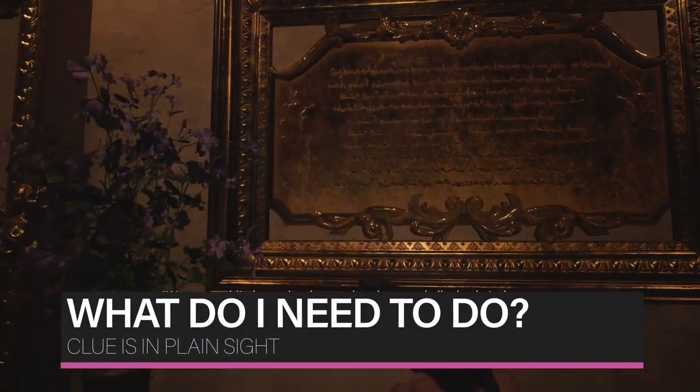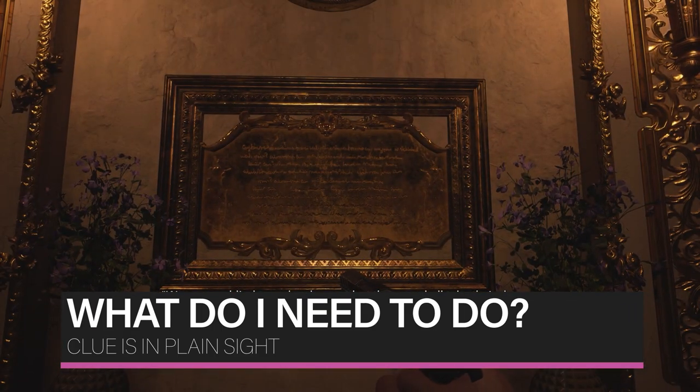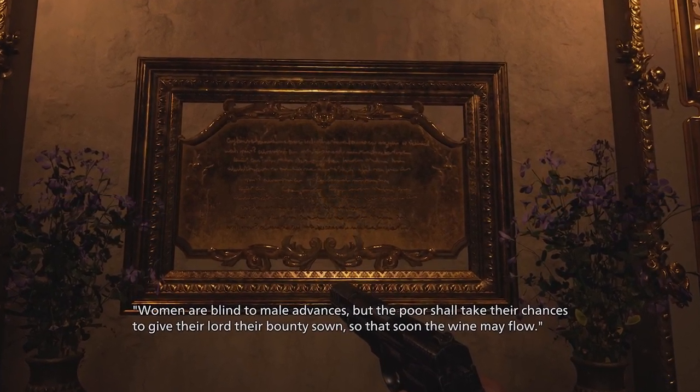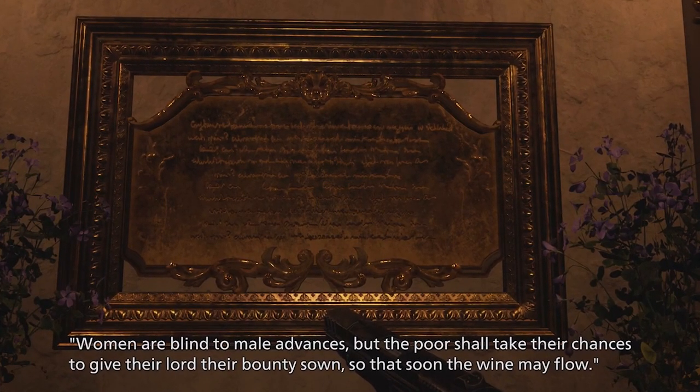You can discover a critical clue to the puzzle in the Hall of Ablution itself. Approach the far wall from where you entered and you'll discover some writing on a plaque that says: "Women are blind to male advances, but the poor shall take their chances, to give the Lord their bounty sown so that soon the wine may flow."